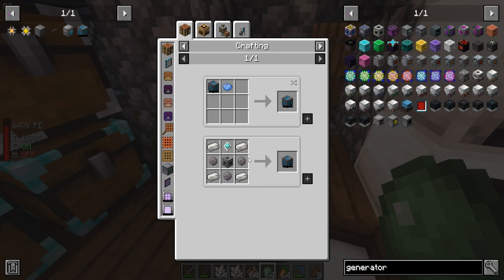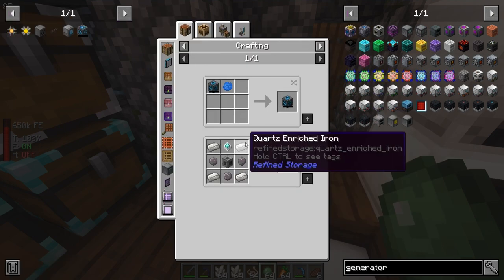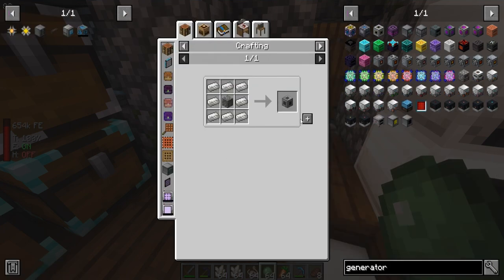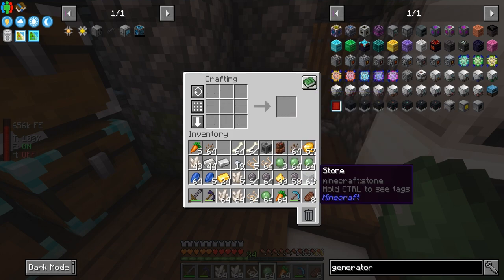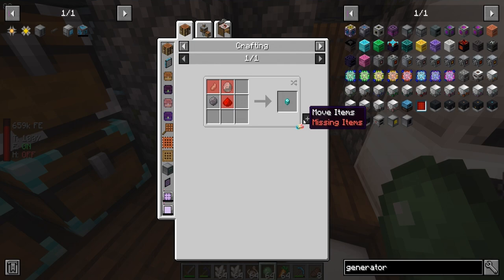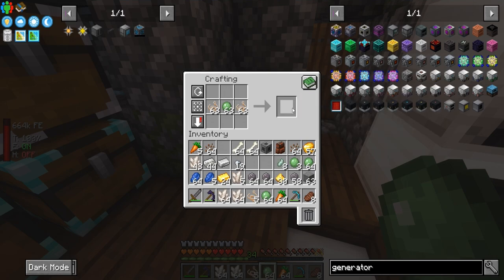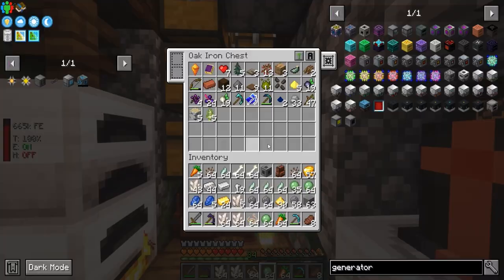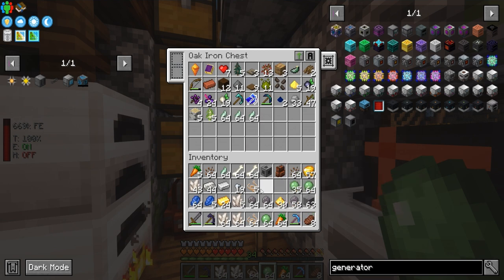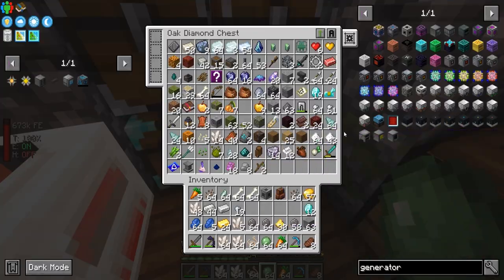In order to make a controller, we need some quartz-enriched iron. I'm glad I didn't use up all of our quartz. We also need smooth stone and redstone. We need processor binding — this is where the slime balls and the flax string come in handy. We have a lot of that, which is really good.